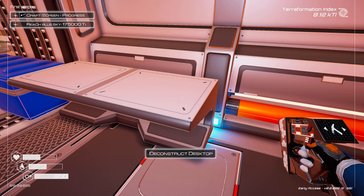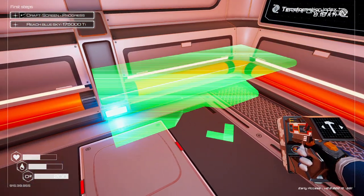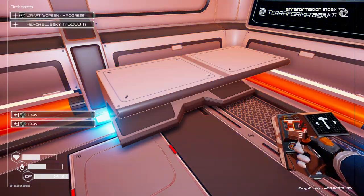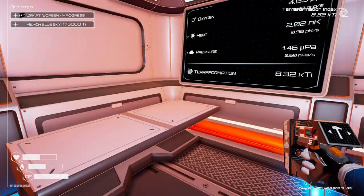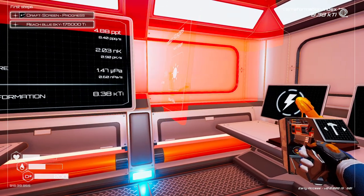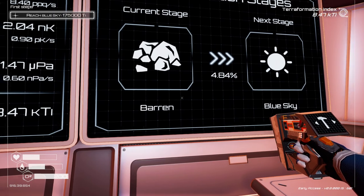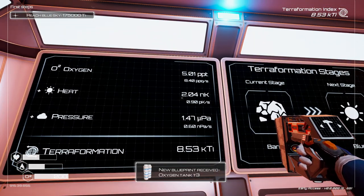Progress screen, which is our next goal. I'm going to deconstruct that table and move it into this corner here. I do like in this game how if you deconstruct stuff you get all of the materials back. We can now build the progress screen, which goes up here. We have 4.83% from Barren to Blue Sky. Our numbers are ticking up — oxygen's going up.